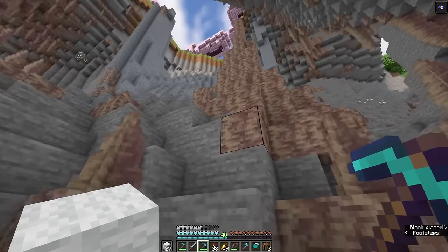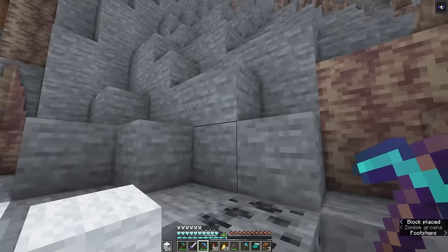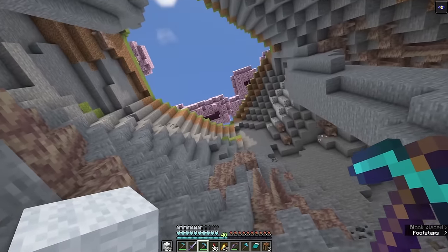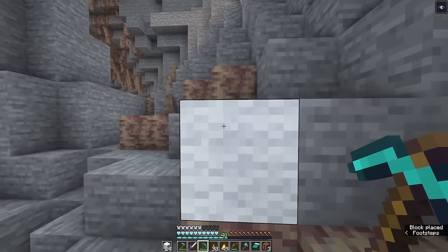We're in the clear. I'm purposefully not using my wings to get out because I want to dot around a bunch of wool. Look at that — there are two different ways that we can get out, and this is directly underneath the cherry grove. I love that so much.